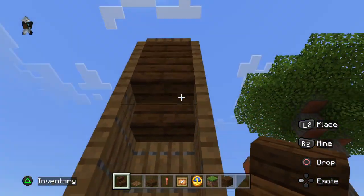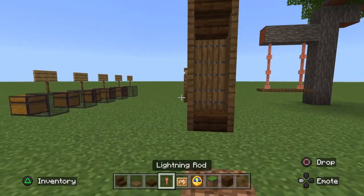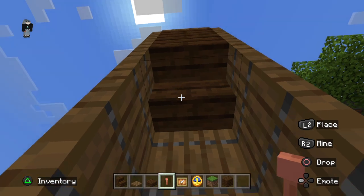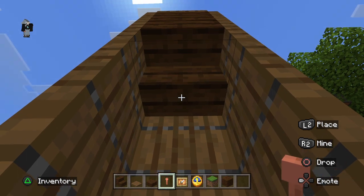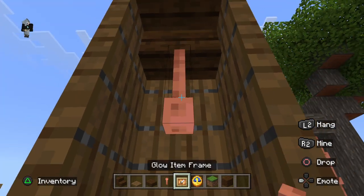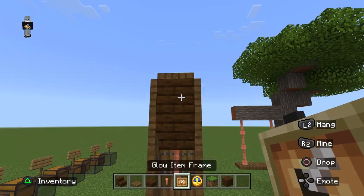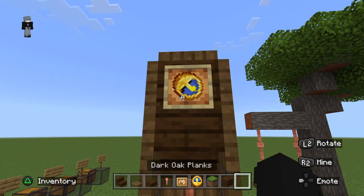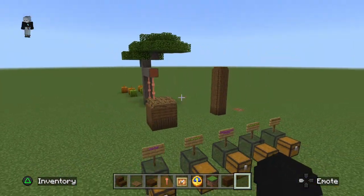Come underneath and crouch to place a dark oak stair for decoration — it's just about the clock aesthetic. Then get as close as possible without standing on it, point directly at the bottom of the stair, and place a lightning rod — that's going to be the pendulum. Then place your glow item frame and your clock inside. I suggest rotating the clock a bit to make it look more realistic.